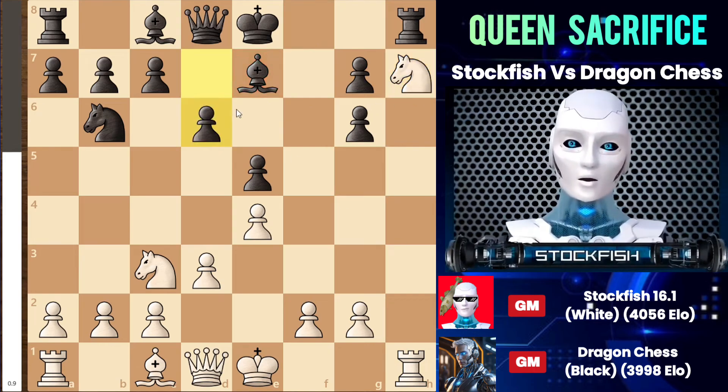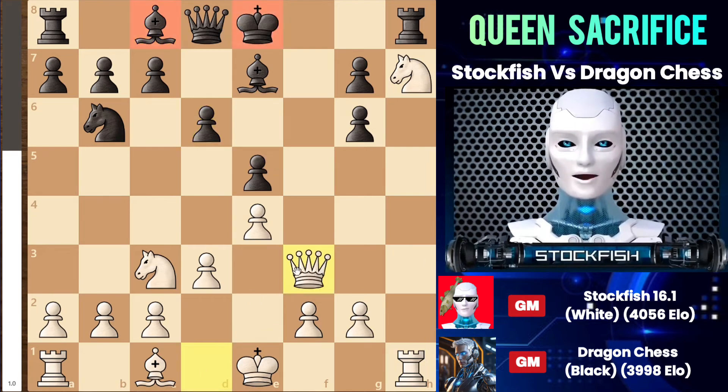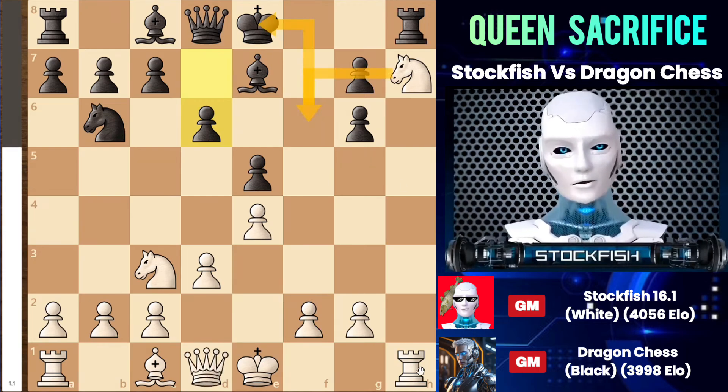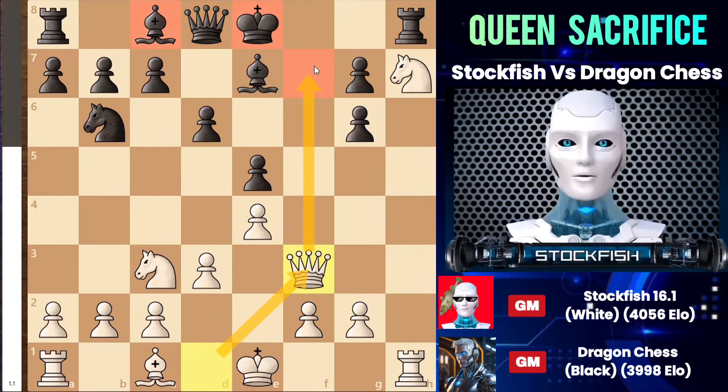And I captured the pawn on h7. After that, we have d6, and at this juncture, some of you might be concerned about white's attack in this position. The plan is very simple. I play queen to f3 to exert some pressure. My strategy involves checking the black king by playing knight f6 and then winning the rook on h8, potentially winning the queen on d8. Your bishop might block on f8, but that would not resolve your position.